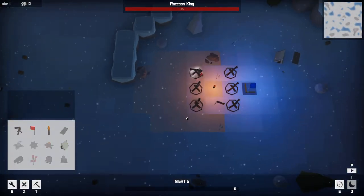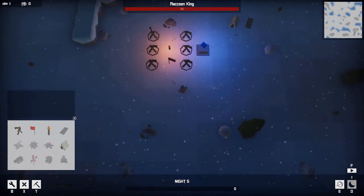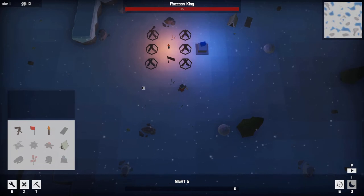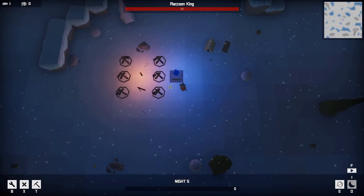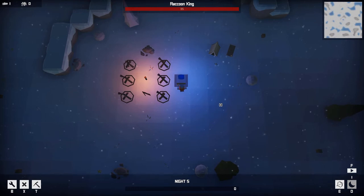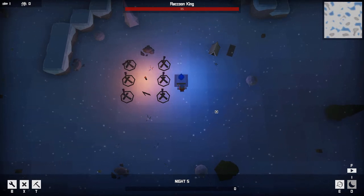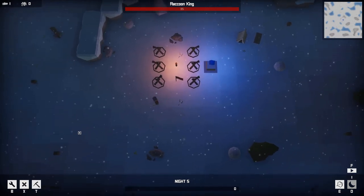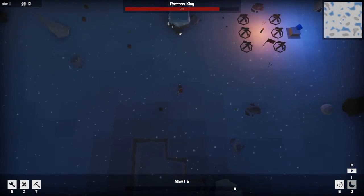Let's go build — we got to build some more stuff before the big guy comes and destroys everything. Where's the raccoon king? We'll see him shortly. He has a lot of hit points. Oh, he's in the worst place possible — in the one place he's gonna get as far as possible before my things even start hitting him.